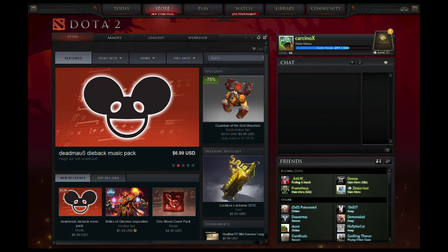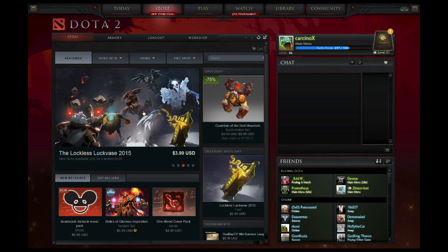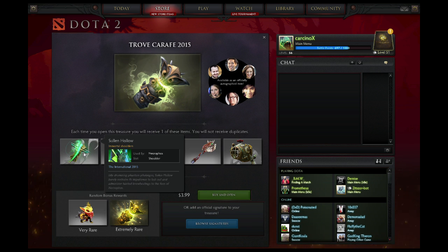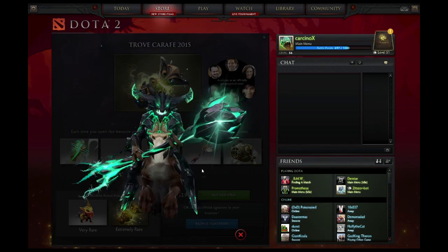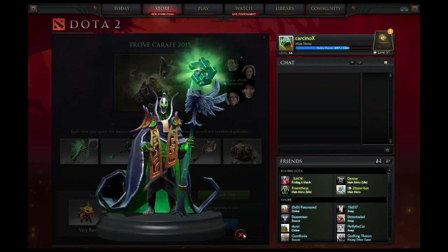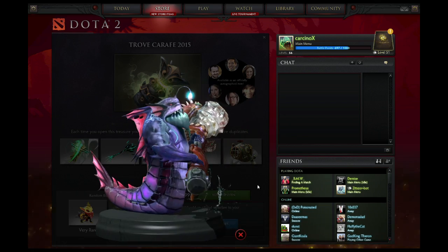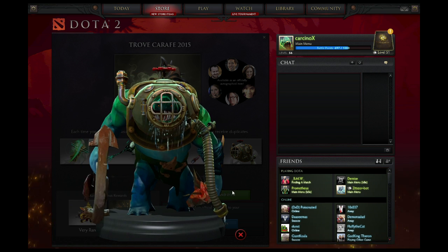Today they came out with two new chests full of immortals: the Lockless Vase and the Trove Carafe. In the Trove you got an immortal for Necrophos, a staff for OD, a staff for Rubick which actually looks really cool, a thing for Slardar, and this freaking helmet for Tidehunter — looks like Bioshock up in here.